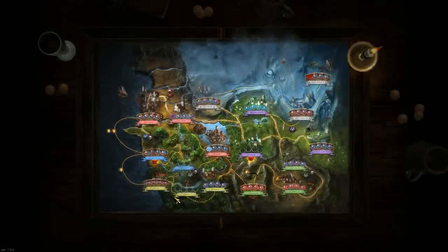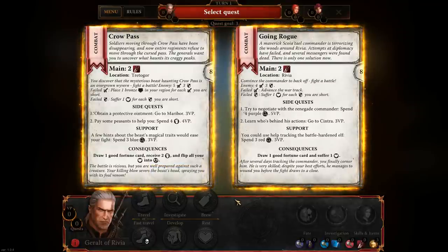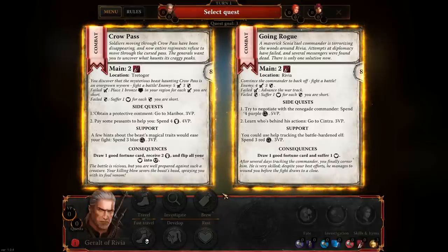With that said, let's begin and see this in practice. One thing about this game is that it is just absolutely wonderfully well fleshed out. At the beginning we get to choose between two main quests. Each hero is unique with different specialities — Geralt of Rivia is built around combat quests, so a lot of our actions revolve around that.